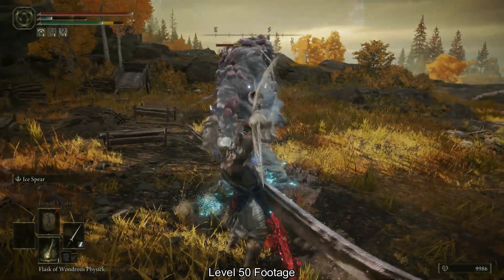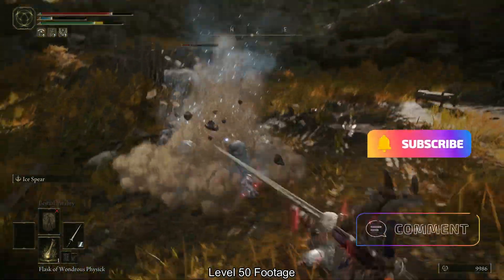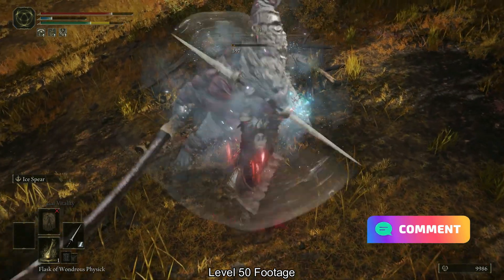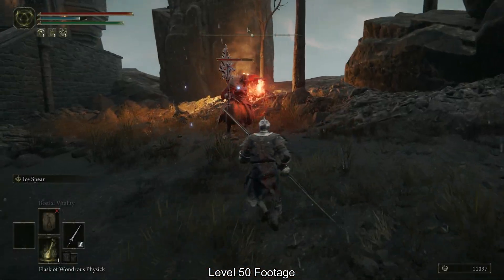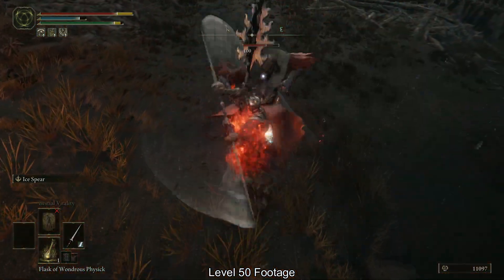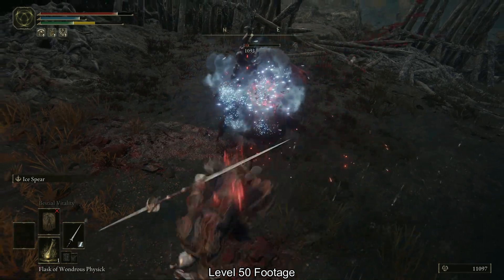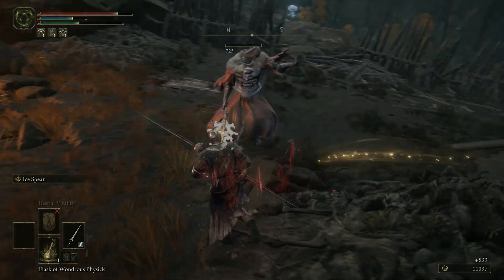Why twin blade? We want the two-handed moveset that is vastly different from the one-handed moveset. The rapid attacks interrupt enemies, hit multiple targets at once, and set status effects super fast. In addition, this weapon class can slot the essential ash of war that will let you execute any boss from mid range if you need to catch your breath.